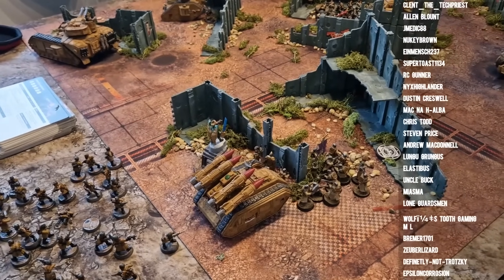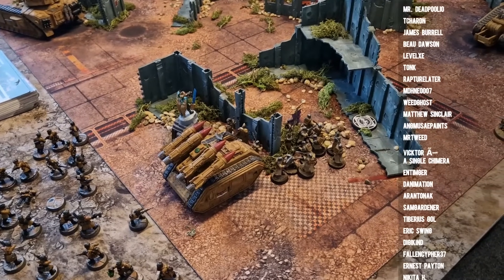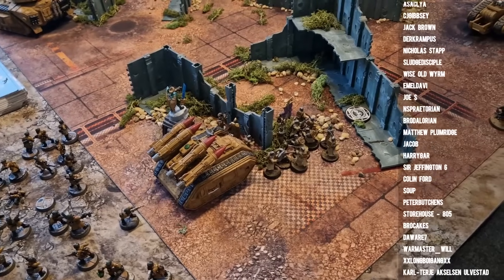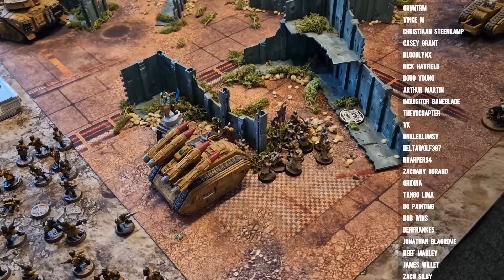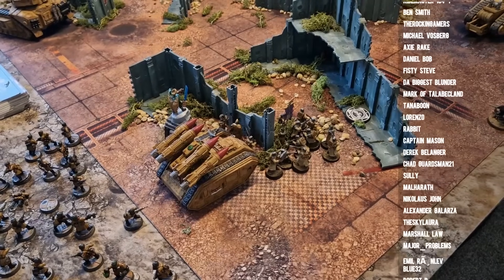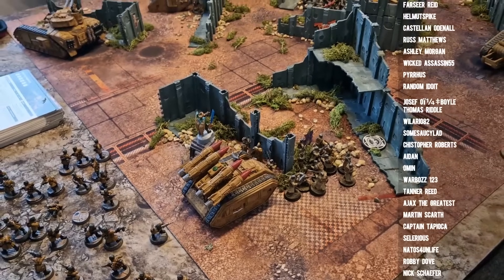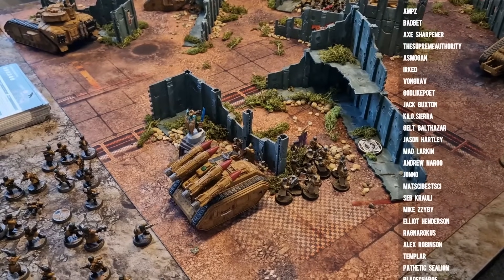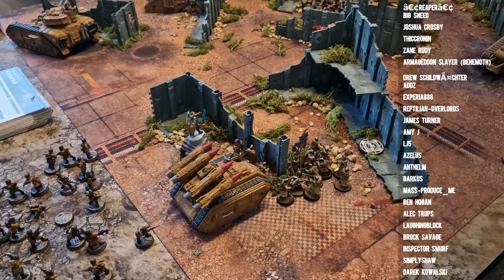What about hydras? They are now 85 points — a chimera chassis that fires four twin-linked autocannon shots with Anti-Fly 2+ and gets re-rolls to hit and wound against flying units, strength 9, AP -1, 3 damage. Would you rather have a hydra or a hellhound? I think hellhounds, because you can put hellhounds up front and they're one of those units people are unnaturally scared of. The psychology behind the hellhound is remarkable.